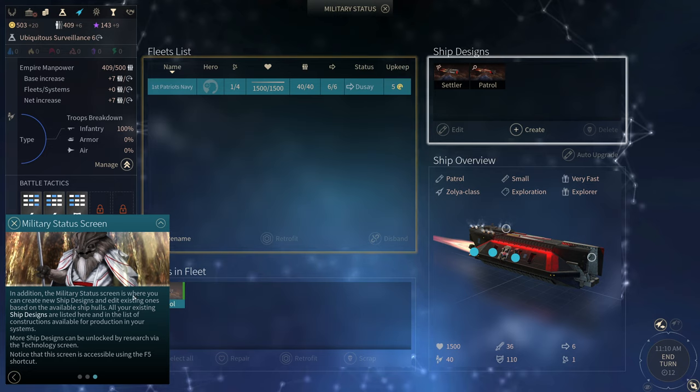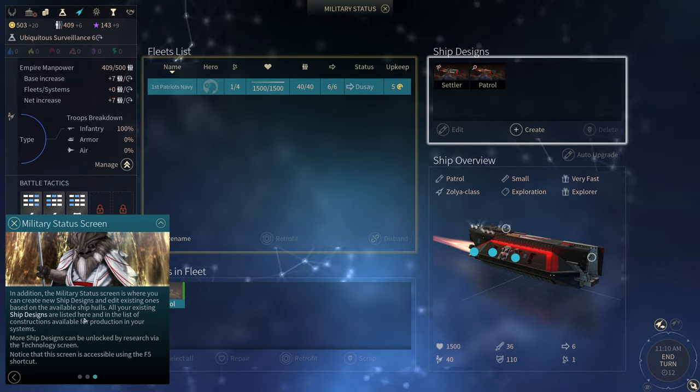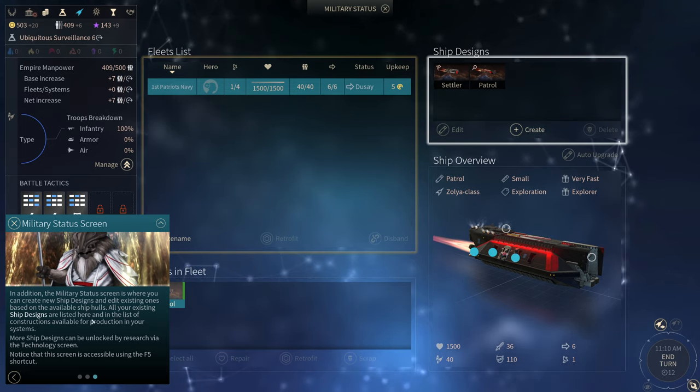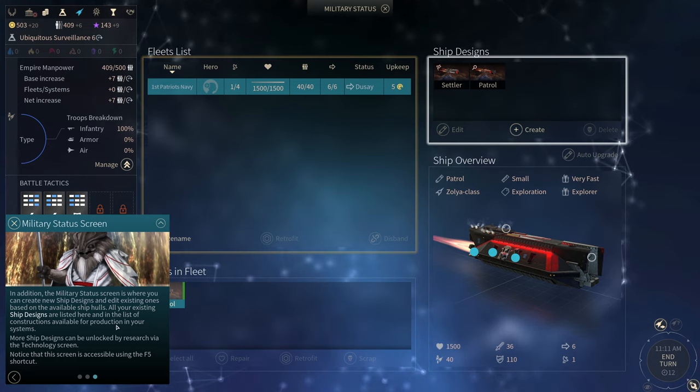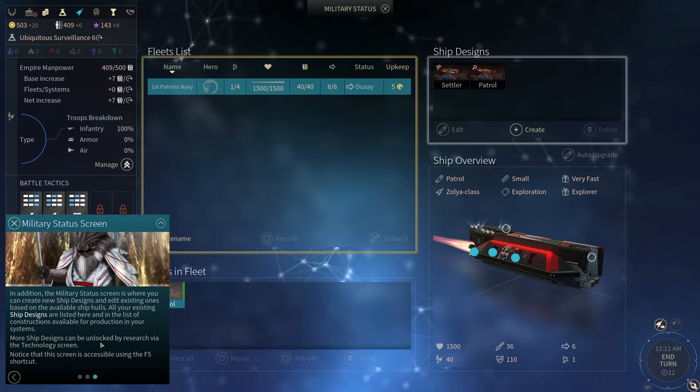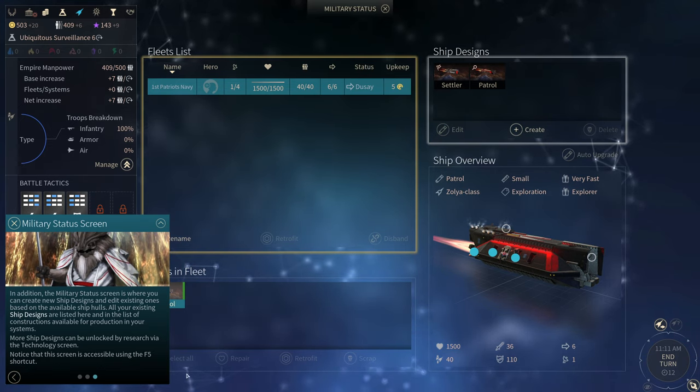The military status screen is also where you can create new ship designs and edit existing ones based on the available ship hulls. All your existing ship designs are listed here and in the list of constructions available for production in your systems. More ship designs can be unlocked by research via the tech screen — this screen is accessible using the F5 shortcut.